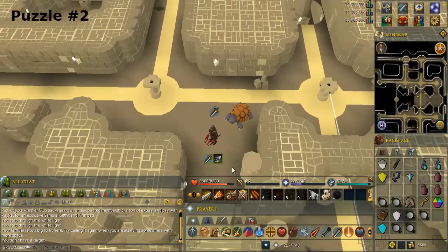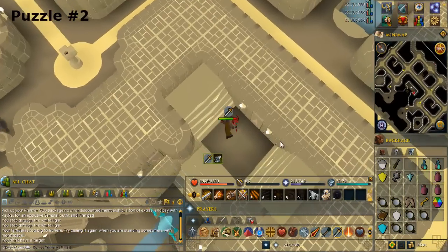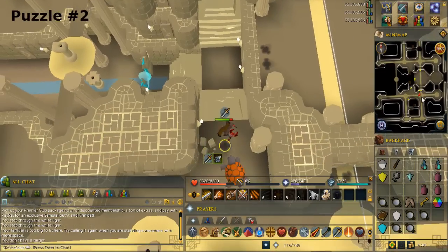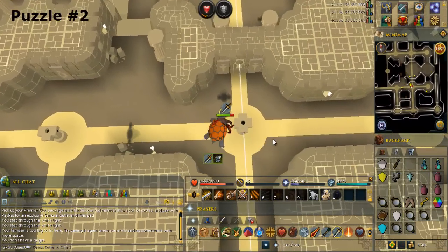Climb down the stairs to the south, then up the stairs after that. Use the fractured crystal on the pillar to the southeast to make the light beam go in four different directions.